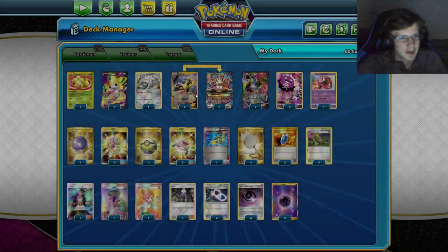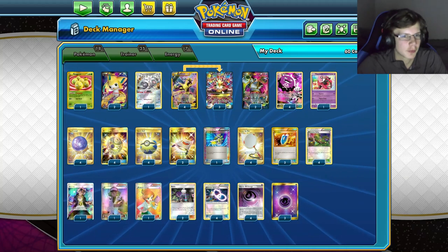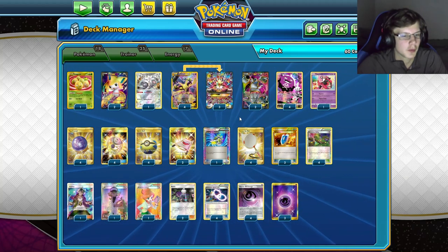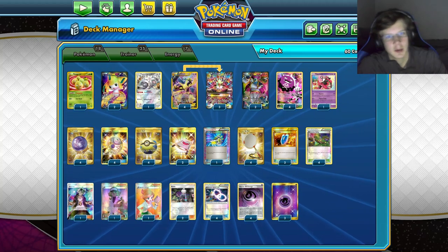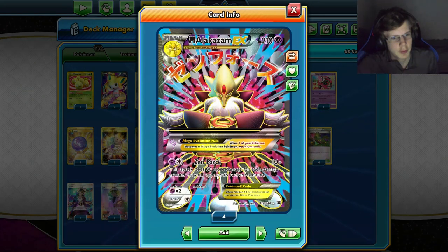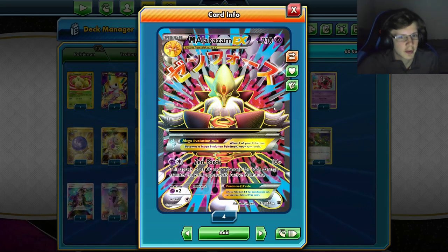This is kind of like a spread damage deck — more damage for each damage counter. It's pretty similar to Stablite V which I posted a while ago with Crobat. The attack we're doing is Zen Force, which only does 10 damage but 30 more damage for each damage counter on your opponent's active Pokemon. So if they have like seven damage counters, that'd be 220 plus 70, so 290.